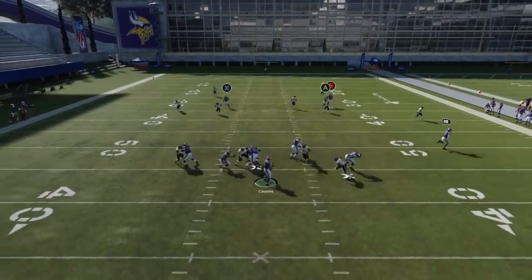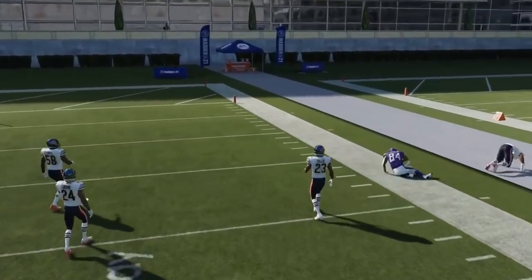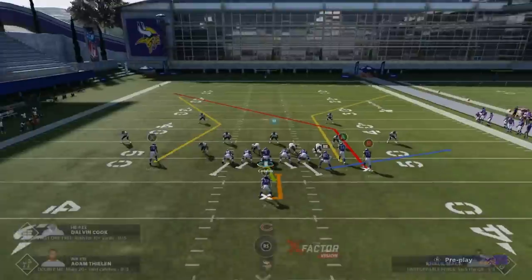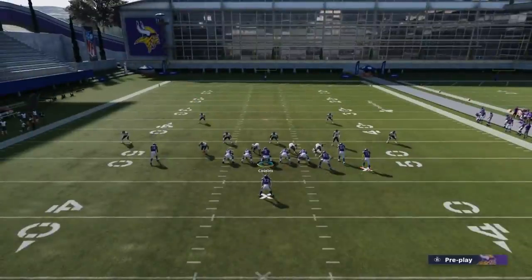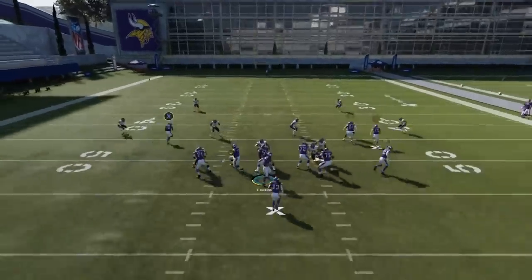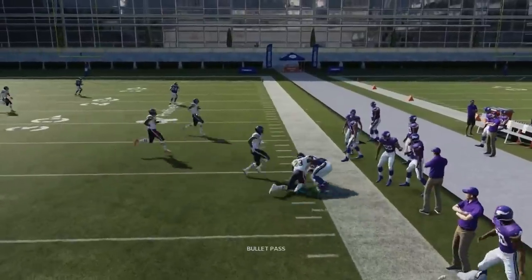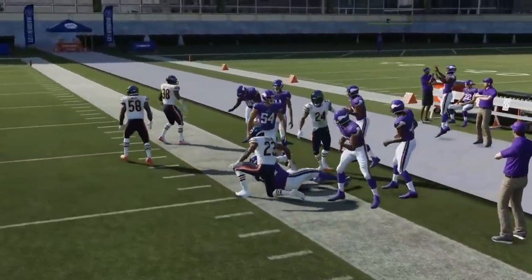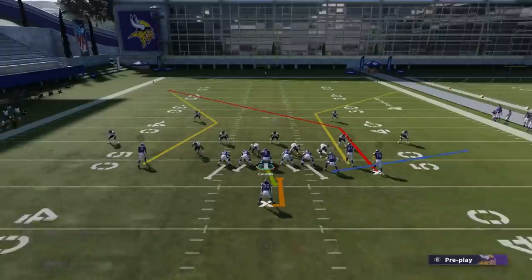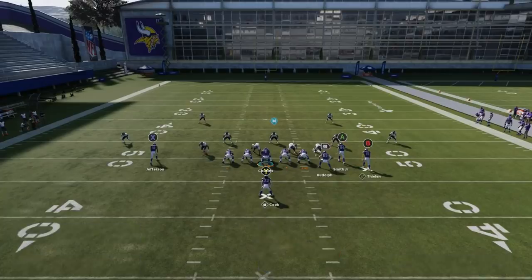Against cover 2 like this, I have this tight end going straight to the opening — it's really that simple. Against cover 3 it's going to have the exact same effect. You can also shorten this route if you don't want to wait, and a lot of times that will be the best catch-and-run play. That's your zone side. You've got your man side on the left, your zone side on the right, and pretty much all the zone coverages are going to react the same to these three routes.